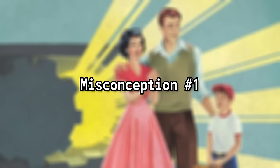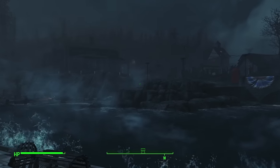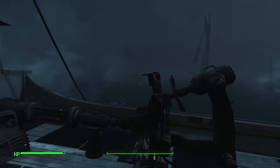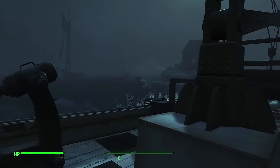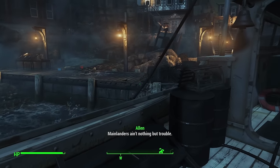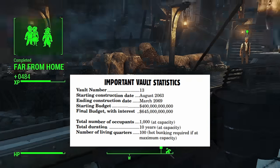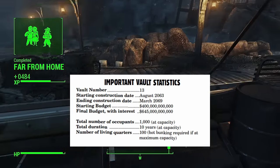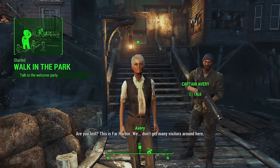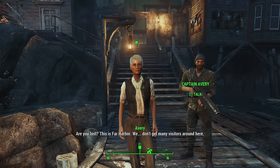Misconception number one: the vaults had tons of space. I'll admit it, this is one that I believed for quite a while, especially in Fallout 3 and New Vegas. The reality is, even if we disregard the size scaling of the games, many of these vaults weren't that big, and actually housed a few hundred residents at most. While the Fallout 1 game manual indicates that the franchise's original vault, Vault 13, could house two people per bed, putting the maximum occupancy at 1,000.